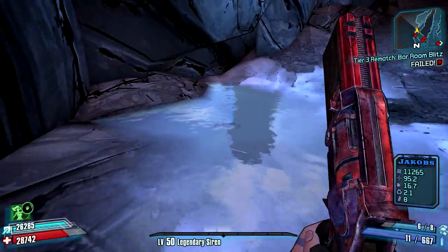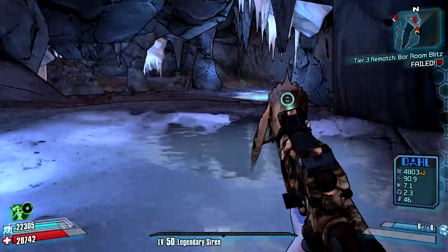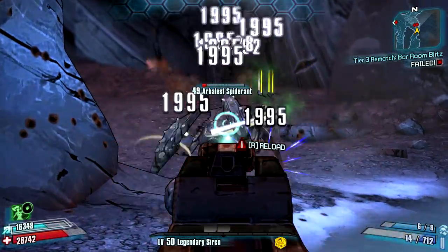All you have to do is go to Frostburn Canyon, just follow the path that I took right there, and the Lascaux will be submerged in this little pool of water right here. There are no other requirements in order to get this weapon — all you have to do is have Frostburn Canyon unlocked.